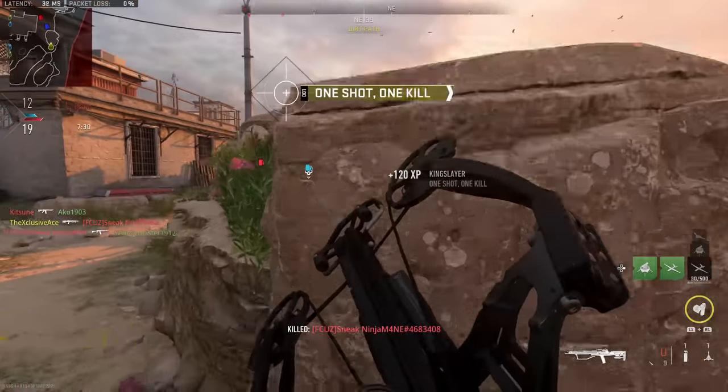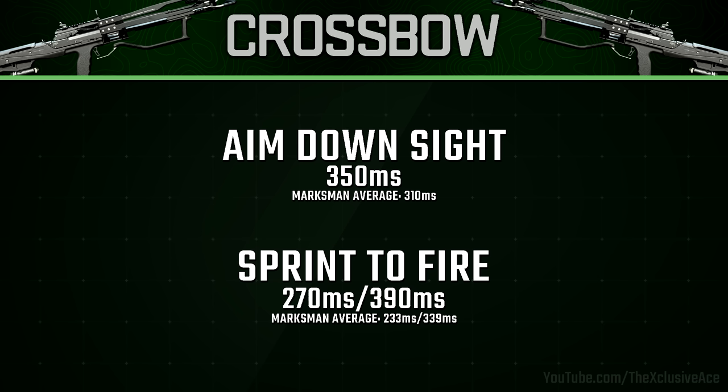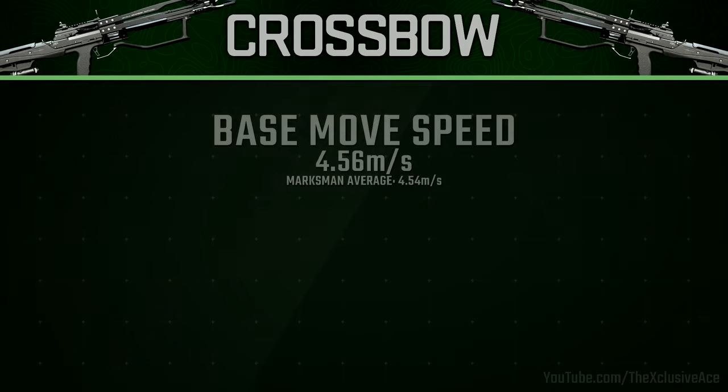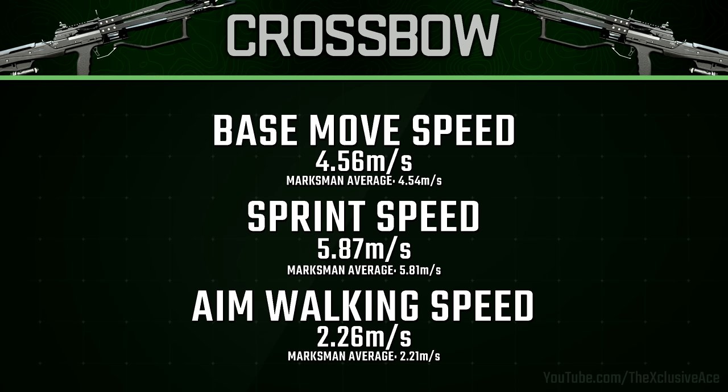Let's move into our handling stats. Our aim down sight time is 350 milliseconds, which is pretty slow, although for a one-shot kill marksman rifle it's not that bad. Our sprint out time is 270 milliseconds for standard sprint and 390 milliseconds for tactical sprint. For mobility, our base movement speed is right around average for a marksman rifle at 4.56 meters per second. Sprint speed is a little better than average at 5.87 m/s, and aim walking movement speed is a bit above average at 2.26 meters per second.